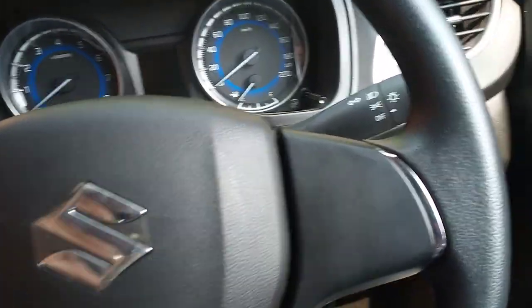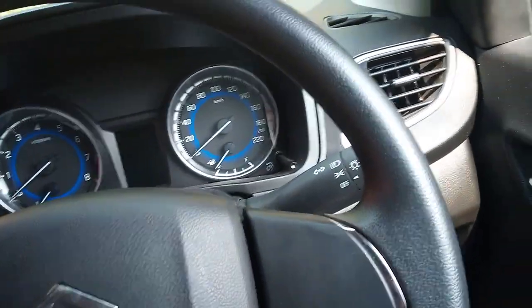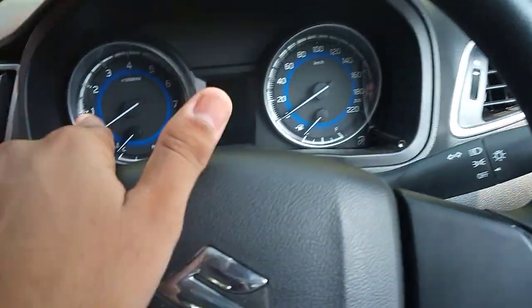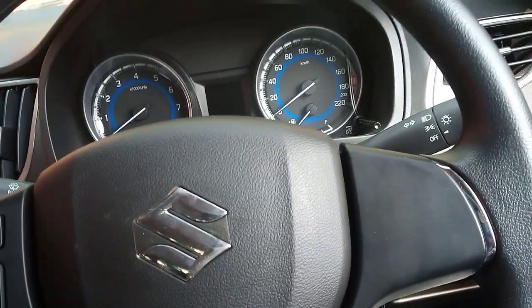We are going to get down to the red line at 2.5 km speed. We are going to get down to the right. In the first gear, we rush into the problem on the right. The first gear is going to get down to the right. This is the first gear.